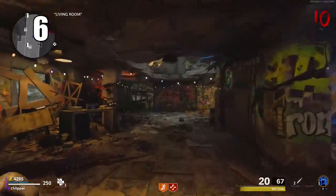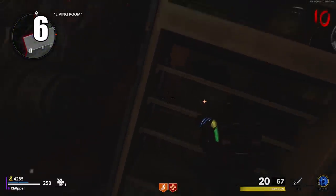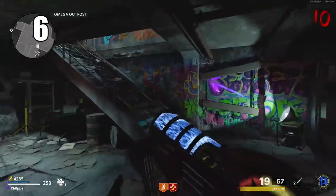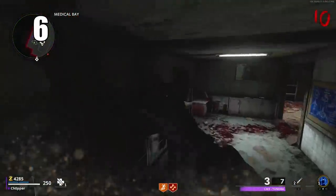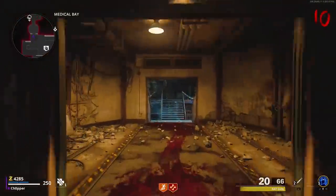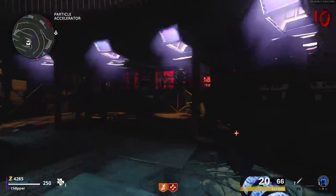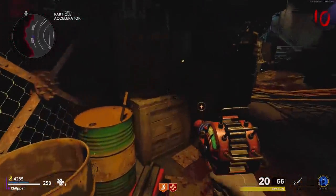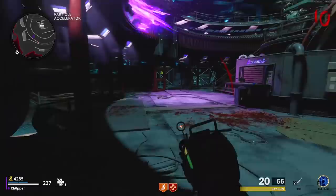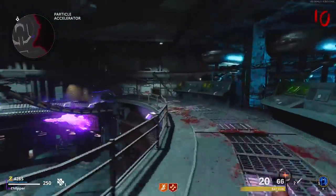Moving on, we have the cassette tape Easter Egg, one of the first to be discovered when the game came out. There are three locations for these cassettes. The first is on a shelf in a cabinet in the living room inside of Nacht der Untoten — you're not going to get any audio cues when you've collected them, just know that if they're not there, you have gathered it. The next one is over in the medical bay on top of a shelf just near the right side of the barrier — pretty easy to see and well illuminated. The third and final one is in the particle accelerator — it's the most difficult to see, but it is at eye level on the corner of a metal desk. Once you've picked up the third one, give it a few seconds, and an absolute banger by Kevin Sherwood is going to start playing — you've activated the song Easter Egg.